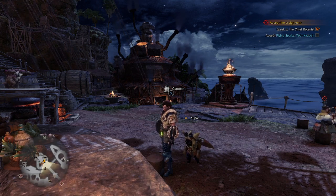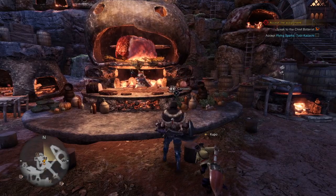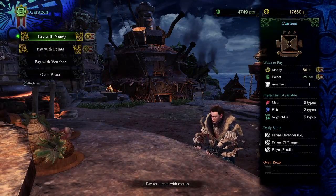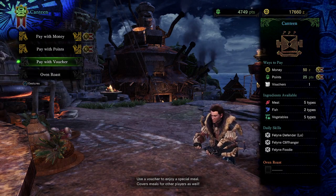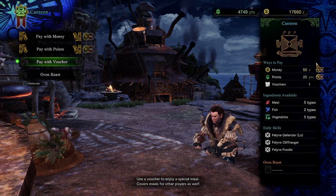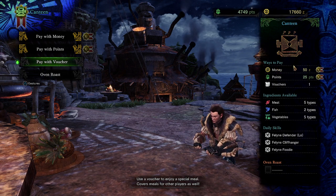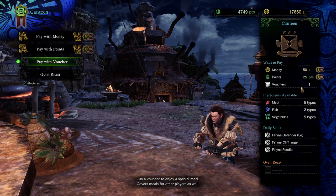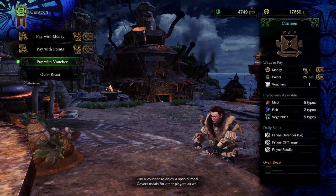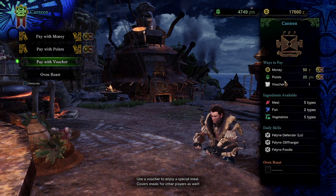This is a video I recorded on my computer first and then uploaded because the internet can't handle a live stream. This first guide is going to be on how food works in Monster Hunter. There's a deal shown here which makes these 50% off. The ways to pay are shown over here — you can pay with money, points, or vouchers. You can't get a deal on vouchers because you can't pay half of one. Generally these cost 100 zenny, 50 points, or one voucher.